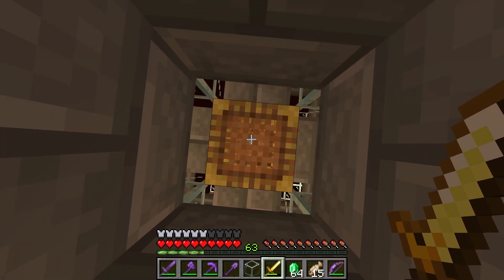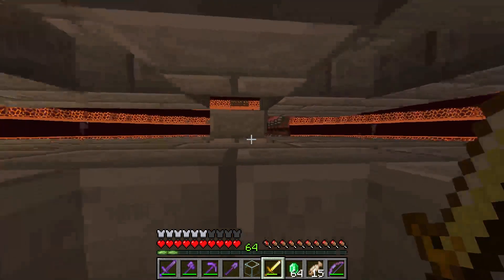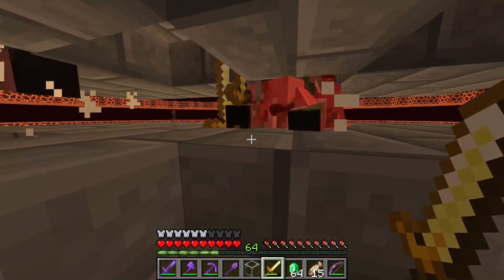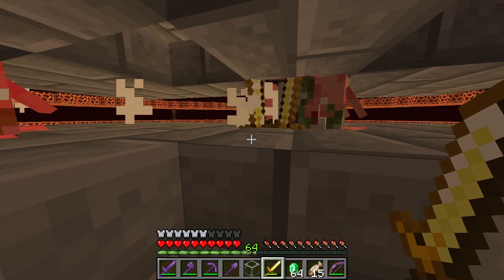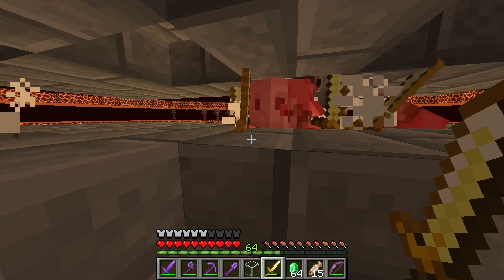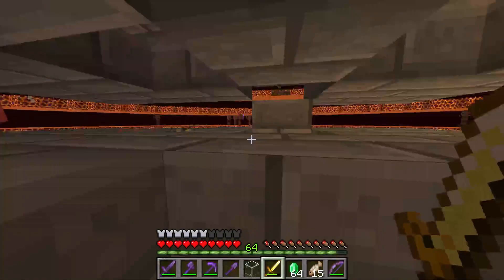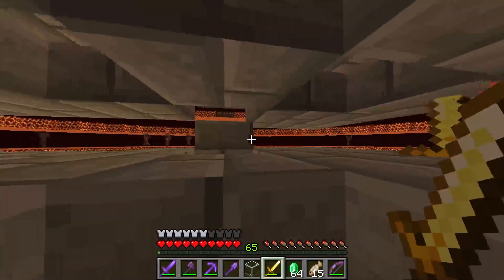I did like a 5-10 minute AFK and got about a stack and a half of gold, and however much zombie meat was in there — kind of pretty decent. I think if I AFKed a few hours I'd probably have all the gold I'd really need for a long time. I'm pretty happy with this farm. It could be more efficient, but it doesn't really need to be.